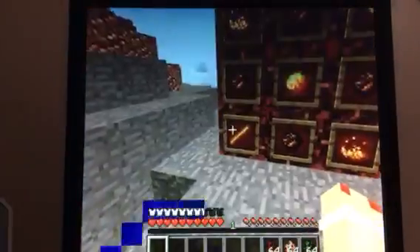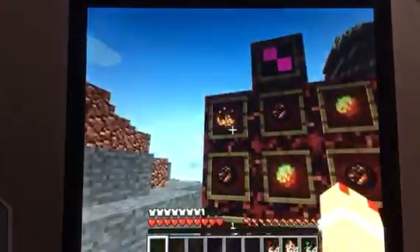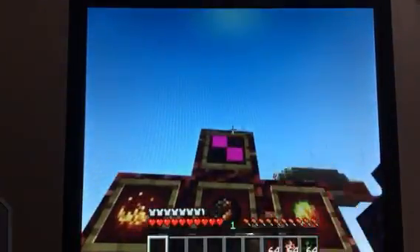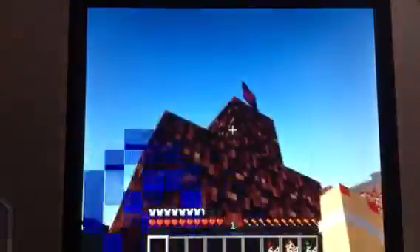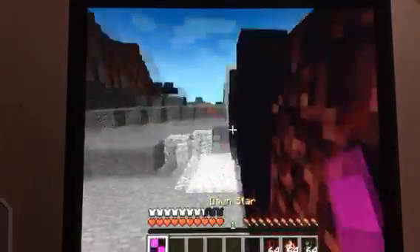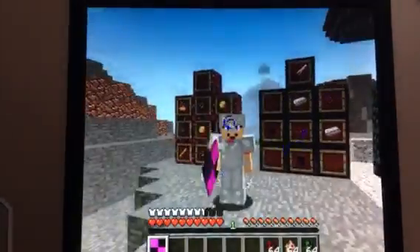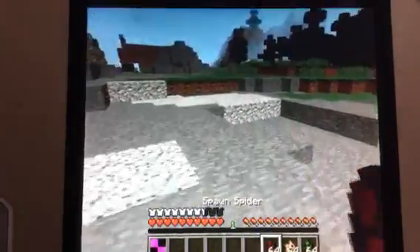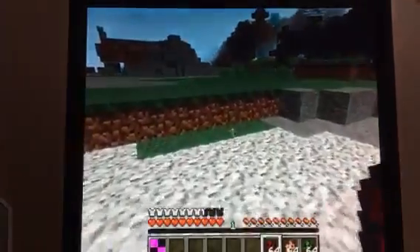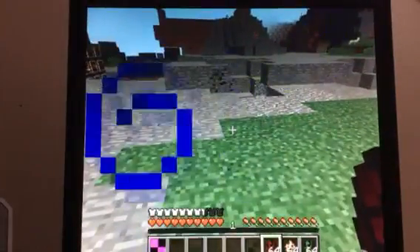First up we have the Dawn Star. To make that, all you need is a Blaze Rod, 2 Magma Cream, 4 Fire Charges, and 2 Blaze Powder. For some reason it doesn't have a texture, even though it did in 1.7.10, which is weird. But it still works the same way — you can still block with it. I think the best mobs to test these against would be spiders, zombie pigmen, and witches. I don't have custom mobs in this world, unfortunately.